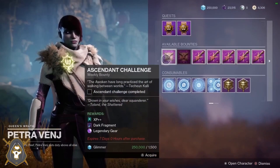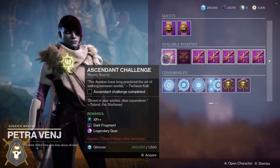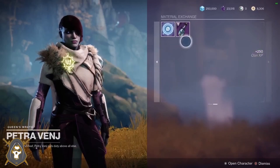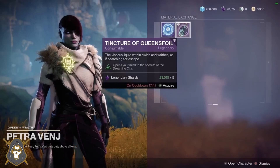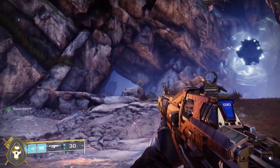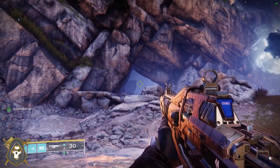Pick up your ascendant challenge for this week here for the Dreaming City before you go and do the ascendant challenge. Also, if you need a Tincture of Queen's Foil, she sells them for five legendary shards if you don't have them. The portal right here is in the Lost Sector just before the entrance, to fight that mini boss there for the loot chest.